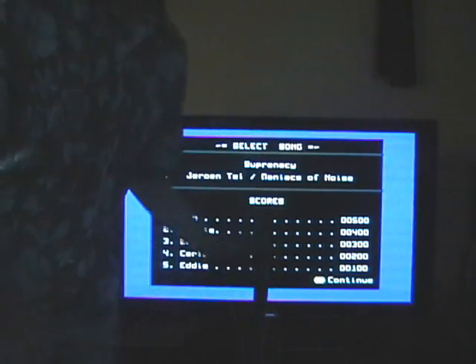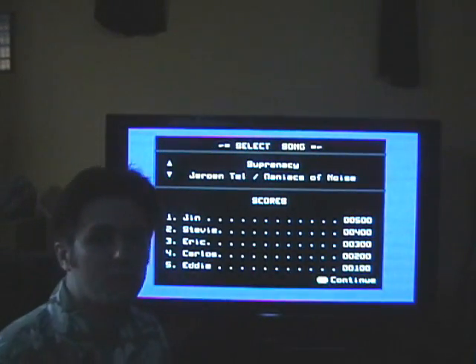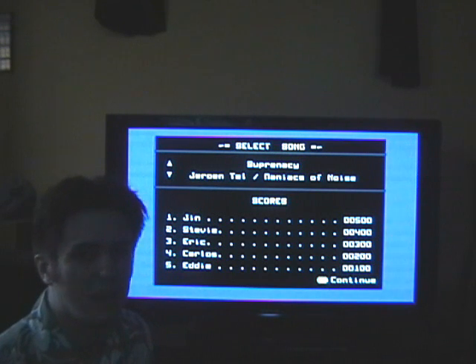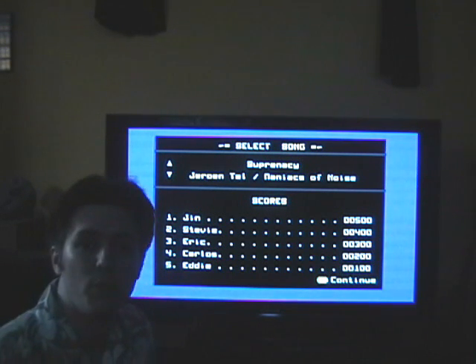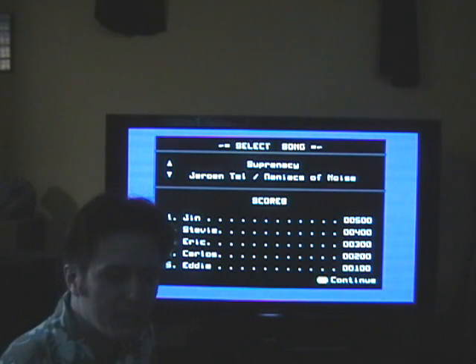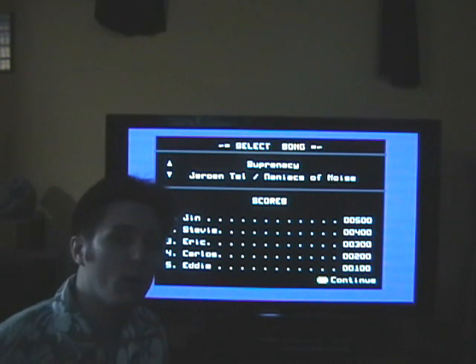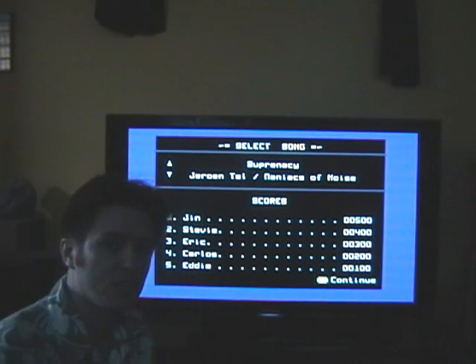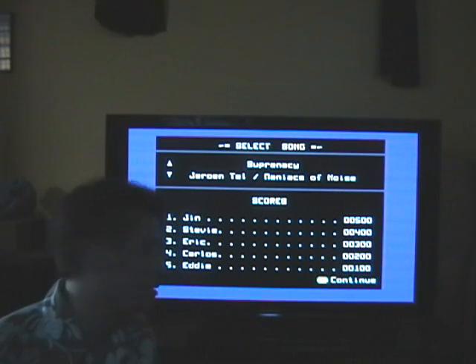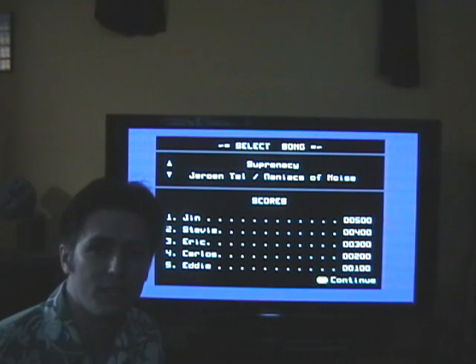So that about wraps it up. If you'd like to download Shred64, either the NTSC or PAL version for your Commodore, they're both available from TonyWestbrook.com or SynthDreams.com. Both URLs will be at the end of the video. If you're interested in building or purchasing the PSX64 interface to connect PlayStation controllers to classic computers, that's available on either of those two websites as well.